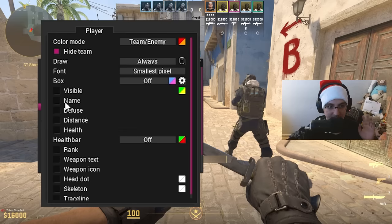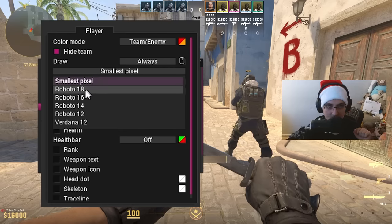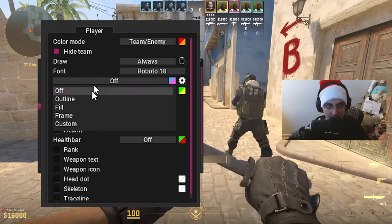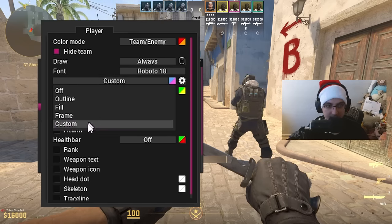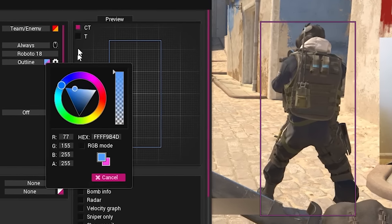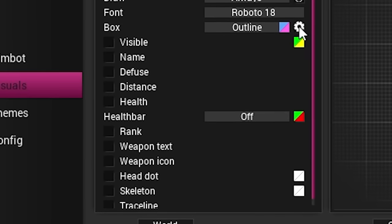You can also change the font — there are a ton of different fonts here. I'll turn on name to show the differences; this is smallest pixel but you can switch to many different fonts and sizes. For box ESP there is outline, fill, frame (corners), and custom — I'll go with outline. You can change colors for team or enemy with some customizability in the color wheel as well.